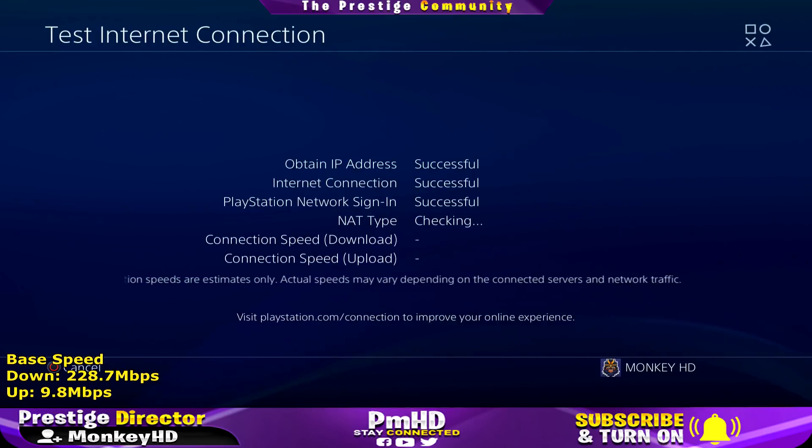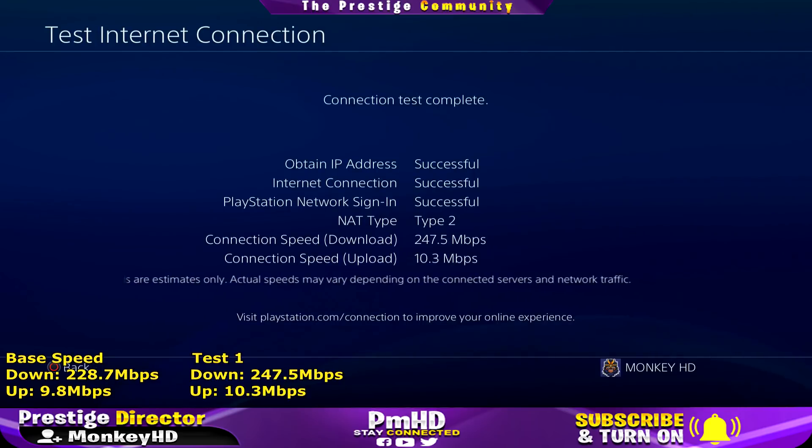Mine has actually increased a little bit — I've got at least one more megabit per second upload speed and about 20 more megabits per second download speed. You'll see the changes at the bottom of the screen. So the first DNS server has changed it a little bit and speeds have improved for both download and for playing games.